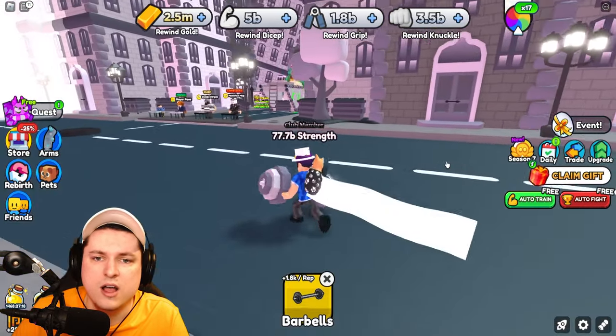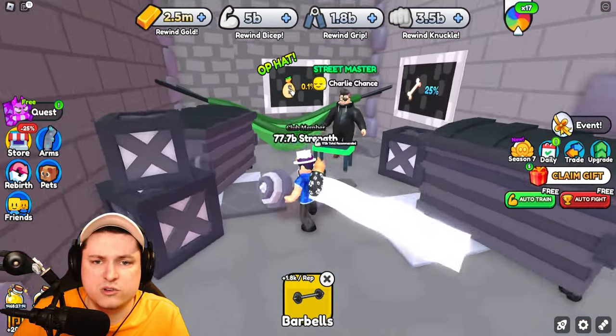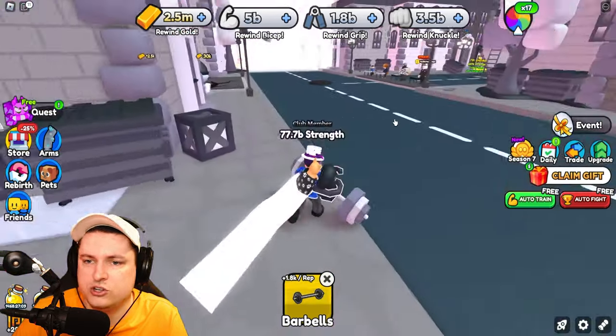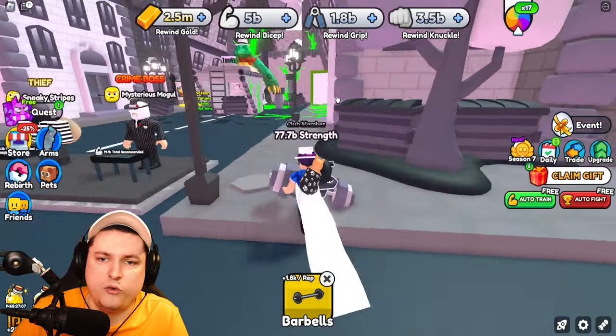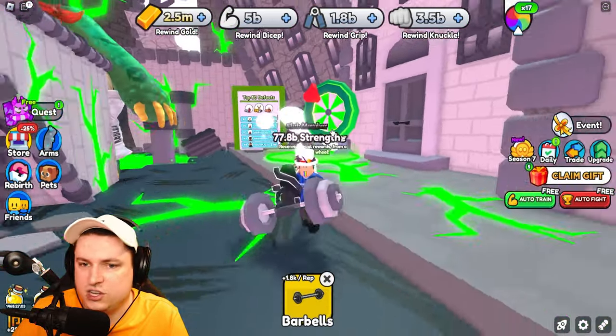If you want to go for it, there's a 0.1% chance to get the OP hat near the Street Master. I don't think it will probably be better than the hat in there, but of course it's worth a try. I would just go for the spin wheel pad until you're strong enough, and maybe give that one a go to get yourself that hat as well.